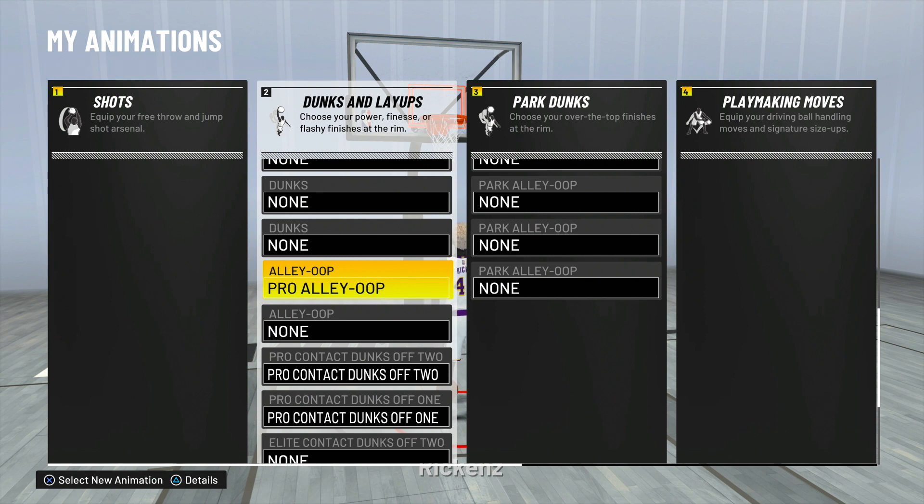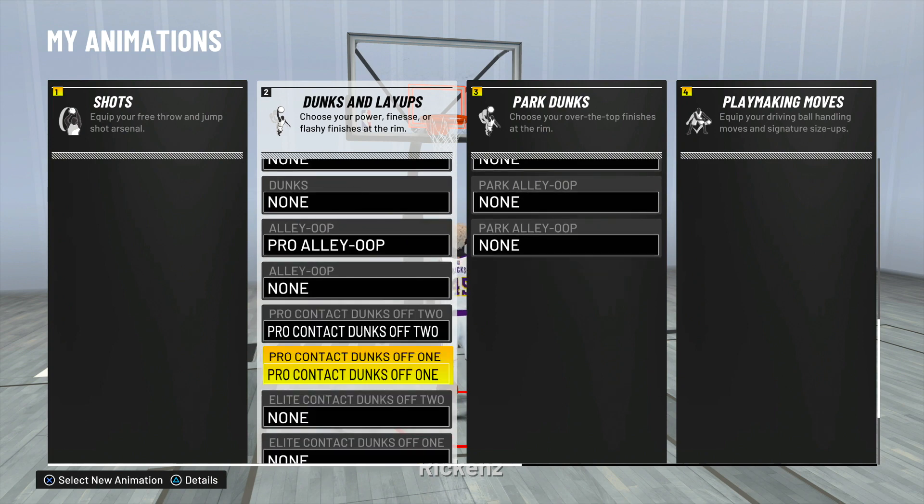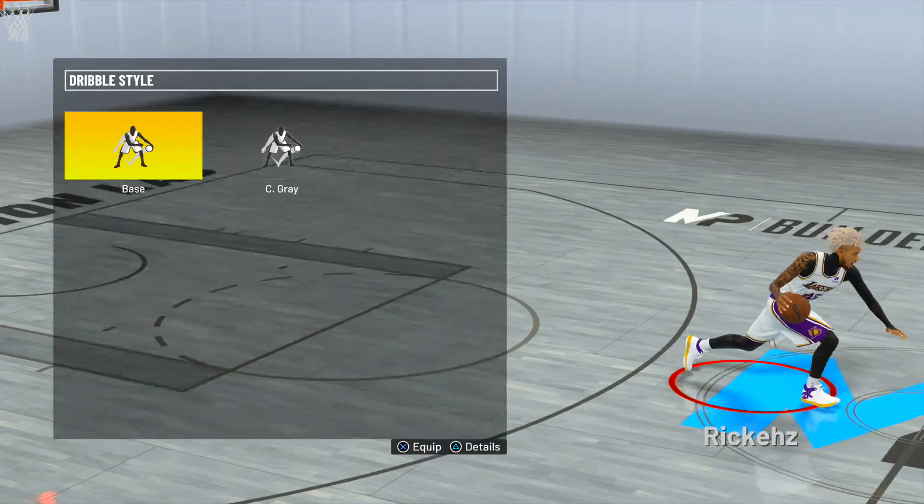Don't go with basic alley-oops — definitely choose pro. For those who get elite, you can use elite if you want, that's more flashy, but pro alley-oops are definitely better than basic. For contact dunks, you want to put pro contact dunks off two and pro contact dunks off one.